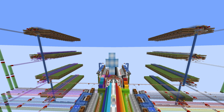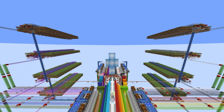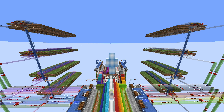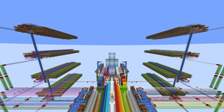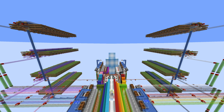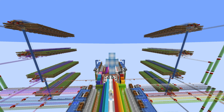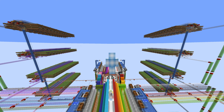This is a showcase video for the Kronos Wool Farm designed by Monica and myself. Since showing the farm during our latest tour I've received a lot of requests to release the design, so this video will serve as an explanation for the farm, and a world download link can be found in the description. The farm has 3,584 sheep contained within it and is capable of producing 409,000 wool per hour.